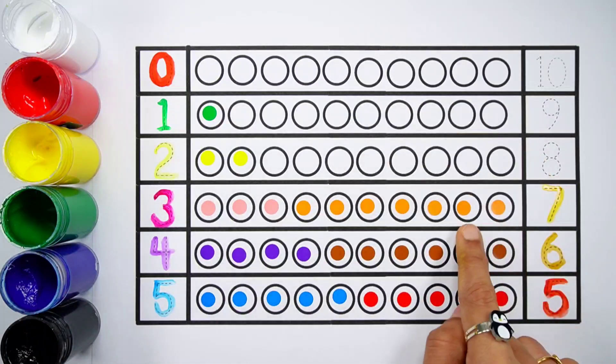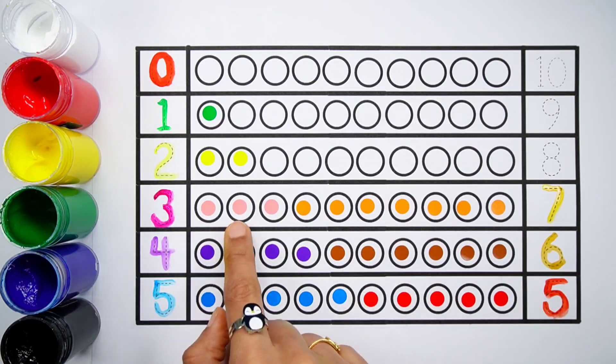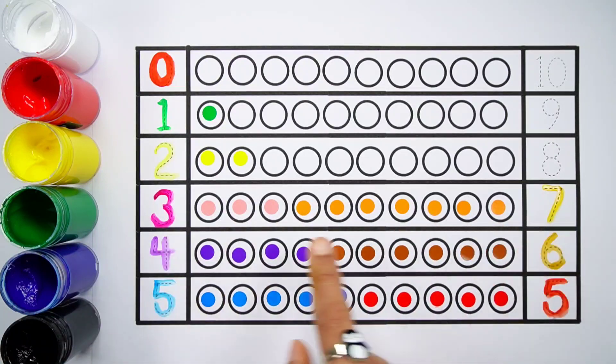Four plus six equals ten. One, two, three, four, five, six, seven — seven balls. Three plus seven equals ten. One, two, three, four, five, six, seven, eight, nine, ten — three plus seven makes ten.